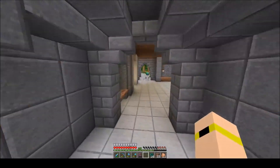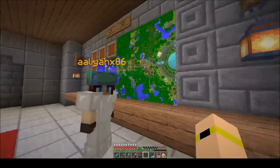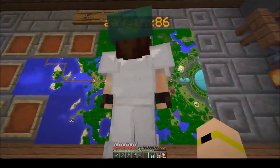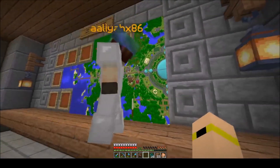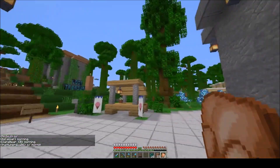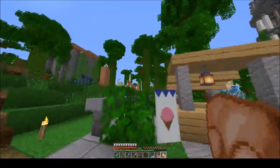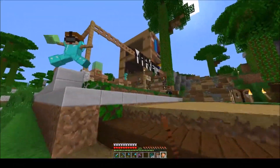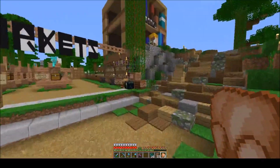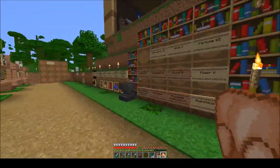I spoke to one of the mods and got my shopping area plot sorted. It's supposed to be a 30 by 30, but for my idea I needed a 20 by 40 or even further — and they were happy with me having a 20 by 40. So that's been laid out and now I'm just going to lay out where each of the shops are. Here we are at the shopping district — every time I come here something new is here.